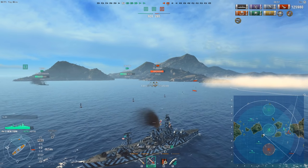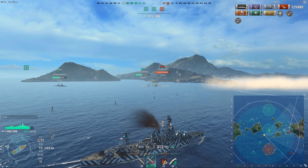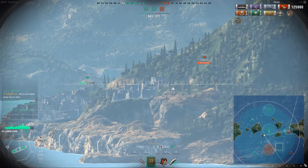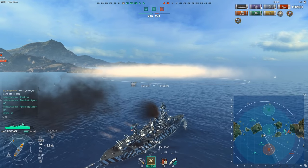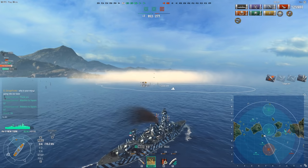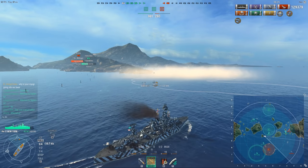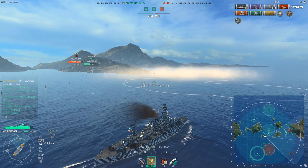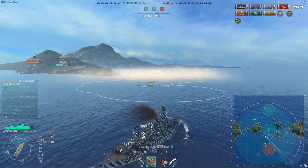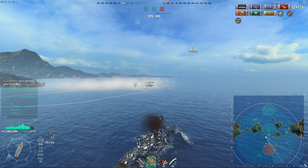Those torps aren't from that DD, meaning another destroyer is also here, so I turn into the smoke and sail straight towards him, changing course every now and then. Here's a quick trick: press M twice to quickly get an eagle-eye overhead perspective of where all the ships are. Using that I was able to guesstimate his position and land shells I otherwise would have struggled to land. It's a useful trick if you see people hiding behind landmasses.